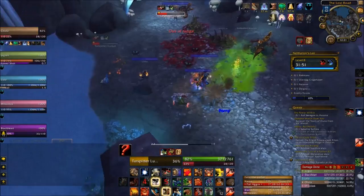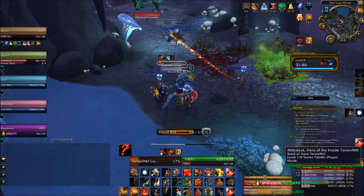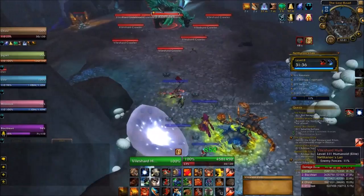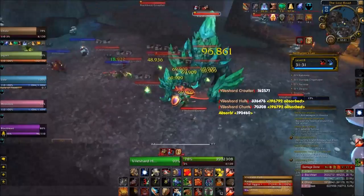Now if you were doing this with another affix such as Bolstering, I would recommend you only do the scorpion plus its small adds, and then the two crocodiles. Make sure your DPS single targets down the large ones before you cleave the smaller ones. Generally, as a rule of thumb, that's always how you should do Bolstering — single target first, AoE second. A lot of groups do AoE first and single target second, and it really just ends up being quite terrible.